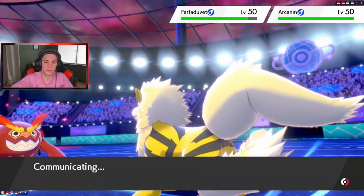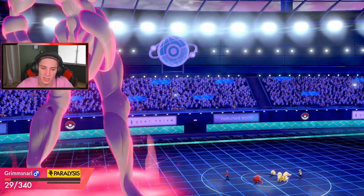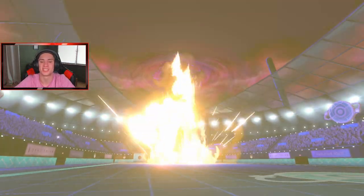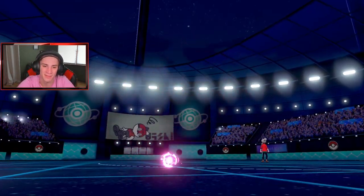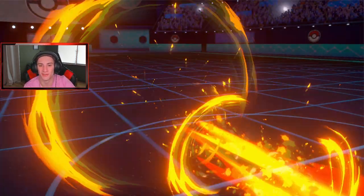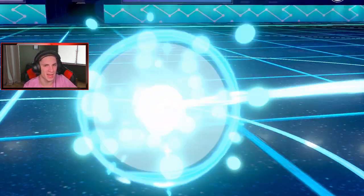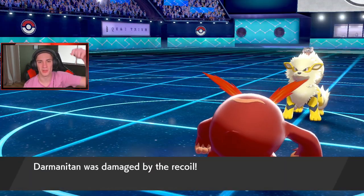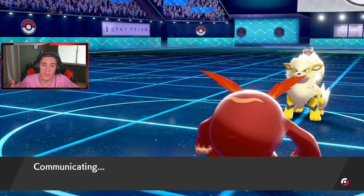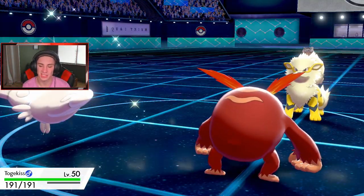I'm going to run Flare Blitz, take out the Whimsicott, and then Snooze over on the Arcanine. He comes out — we should be able to eat it. We do eat that one up, but he doubles up into us and we go down. We should be able to one-tap Whimsicott and turn it into a 2v1. We get Togekiss — Follow Me next turn and run it with the big Life Orb damage. See you later kid. It comes down to 2v1. First match — not bad, played pretty well. Let me know in the comments why that Whimsicott didn't end up going to sleep.